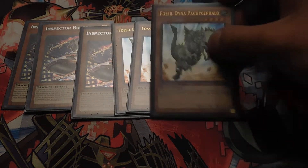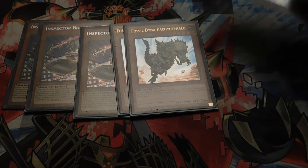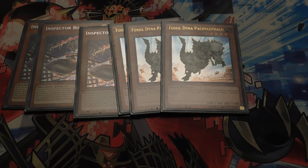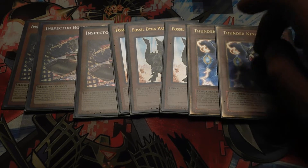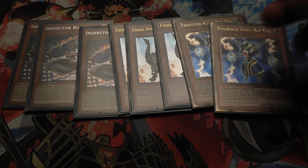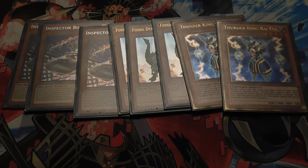You also run three Fossil Dyna Pachycephalo. This card is really good because you can set it, and when they attack it flips face up — when flipped, it destroys all special summoned monsters they control. It's good to clear their field if they're running a lot of Gouki, Altergeist, or Trickstar stuff. Then two copies of Thunder King Rai-Oh. Good card to have because neither player can add cards from their deck to their hand, which stops a lot of meta decks. You want to normal summon Thunder King as soon as you can.